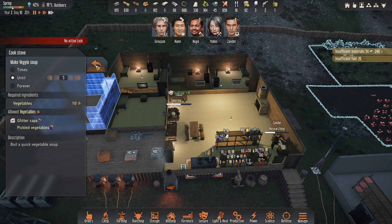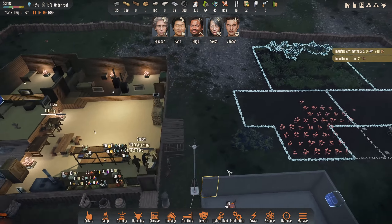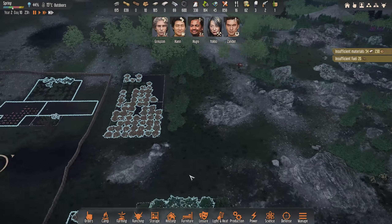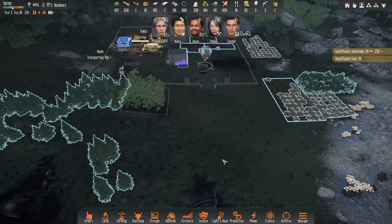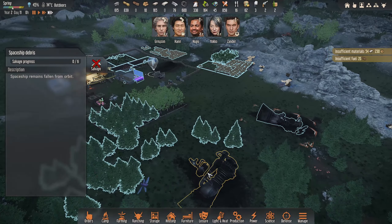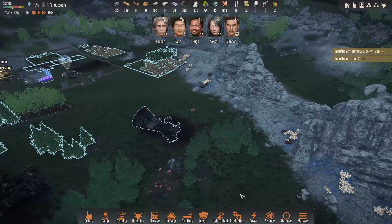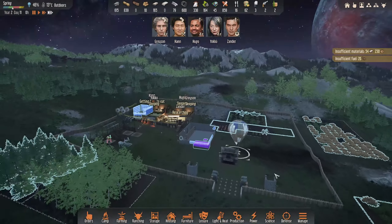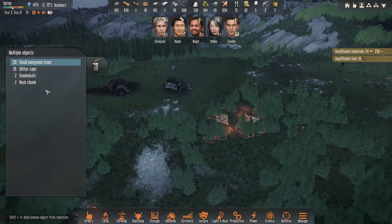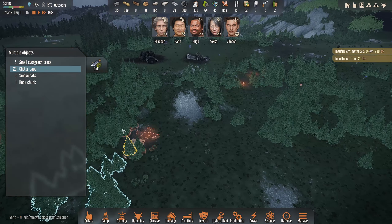We don't want to use the pickled veg just yet. Hay sausages would be fantastic with the amount of hay we're doing. I'm going to set that one — one at a time. Hopefully we'll get some more falling debris at some point. I kind of want to get on top of glitter caps when we can. There are some that can be harvested.